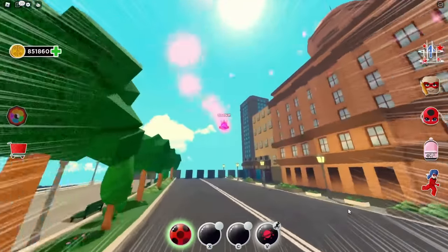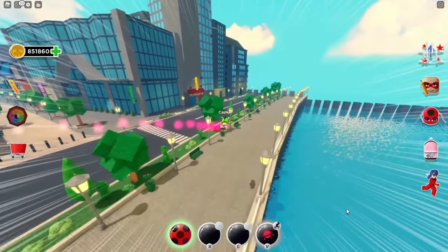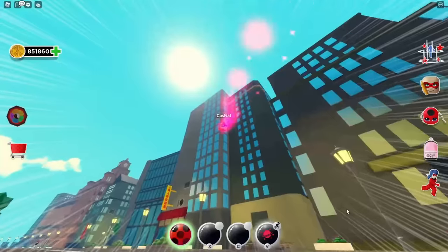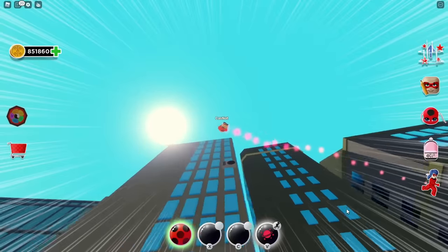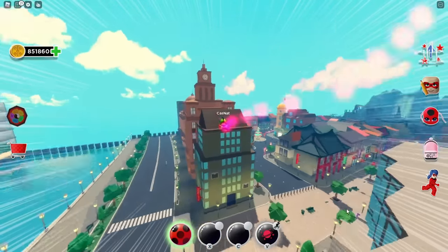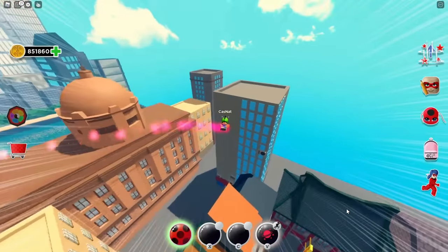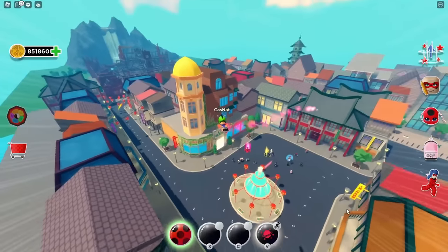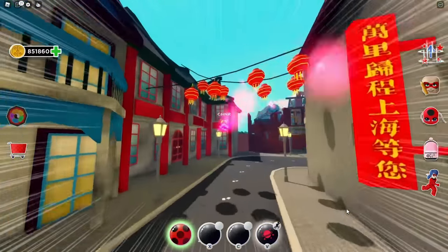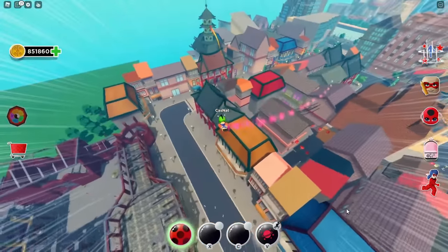I'll just fly all over the map, so just enjoy this trip. Also, there is a 5000 coins code in this video so be sure to watch until the end. Let's fly over Shanghai. There's a lot of trash cans in this map, and there are parts of the map that we can't fly over. Even the streets look really cool.